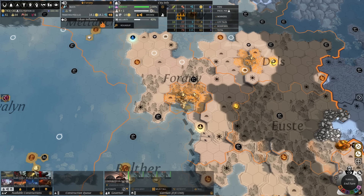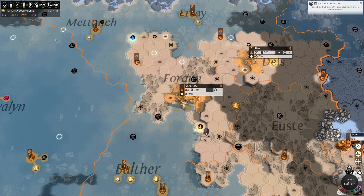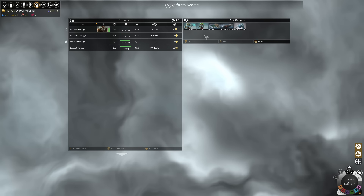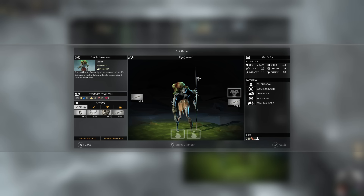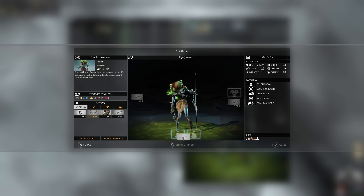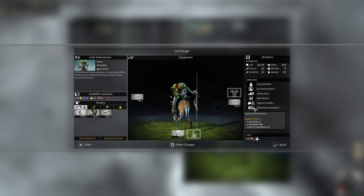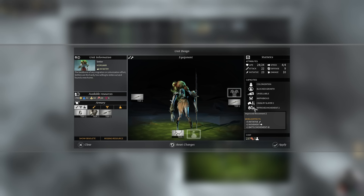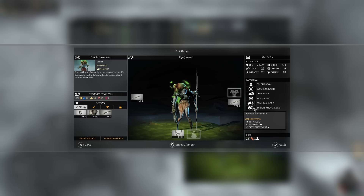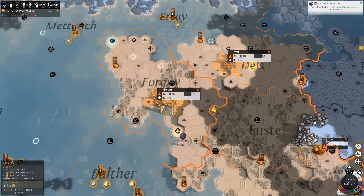Before we go building any granaries, this is a good time to build settlers. And if we're going to build settlers, maybe we want to first upgrade our settler design because we are talking about moving them a little bit more than we have in the past. There is an accessory you can put on a unit that gives it bonus movement. If we increase the cost of the settler so it costs one extra turn to build, but then it gets where it's going two or three turns faster — yeah, that sounds good. That's a reasonable trade-off.